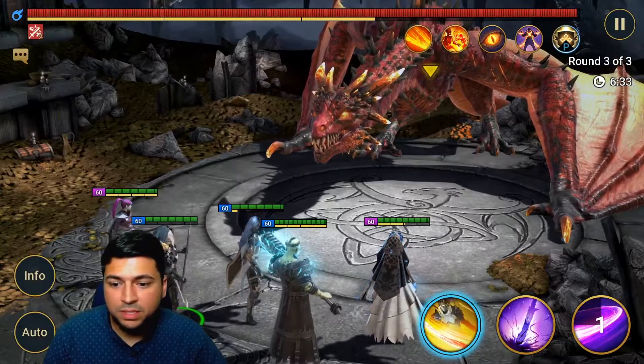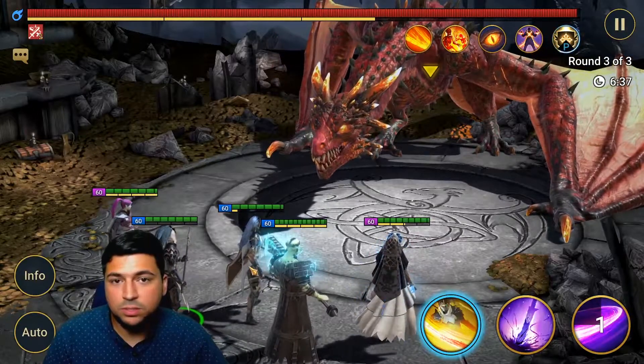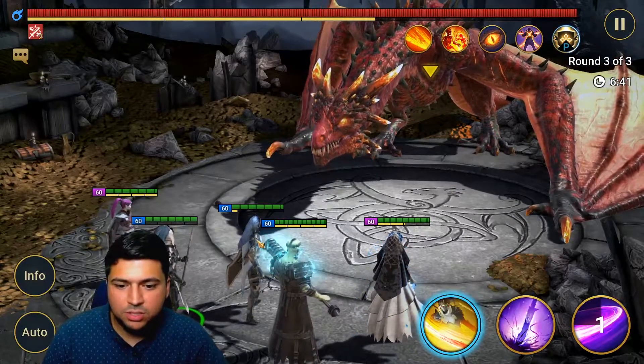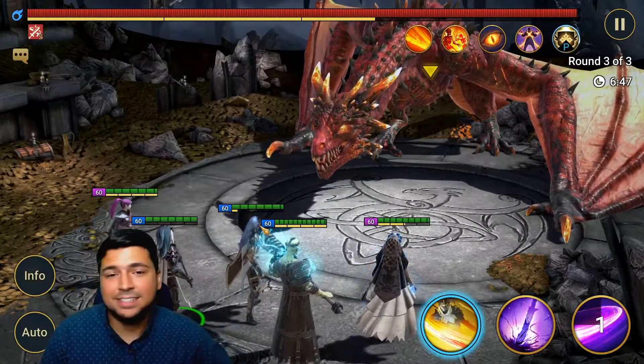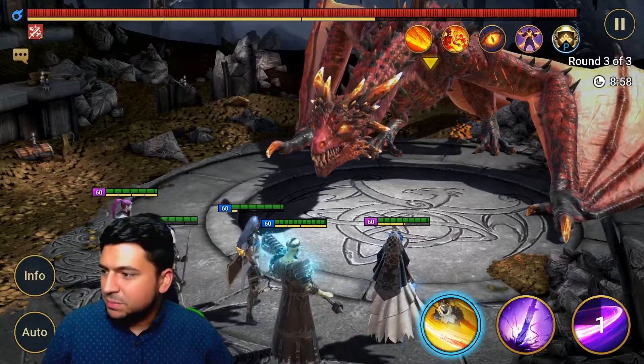If you have abilities from masteries that decrease the turn meter on other champions, that helps as well. You're essentially manipulating the turn meter of trash mobs so they don't take many turns and they take a ton of damage.